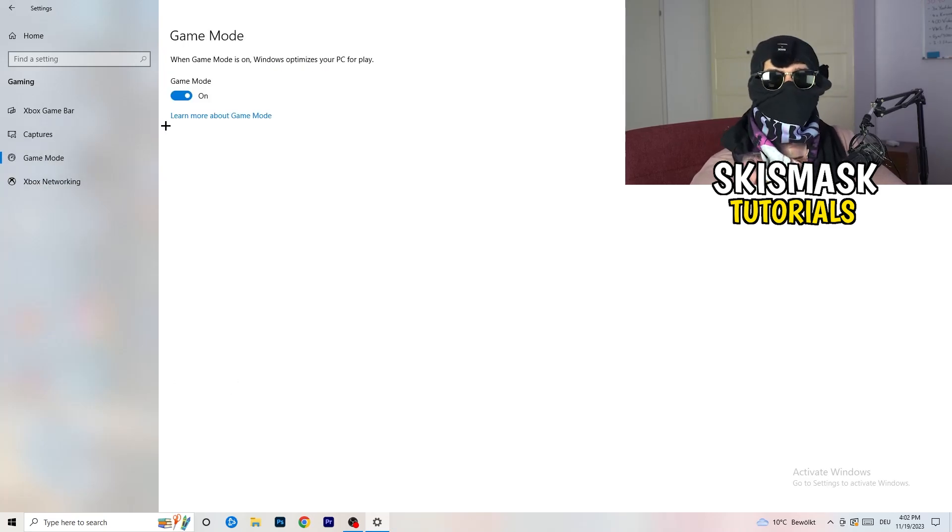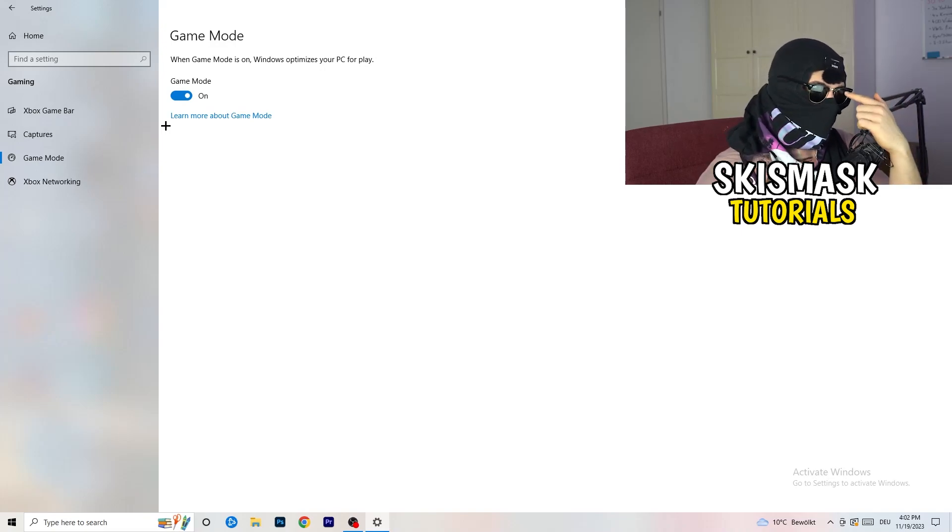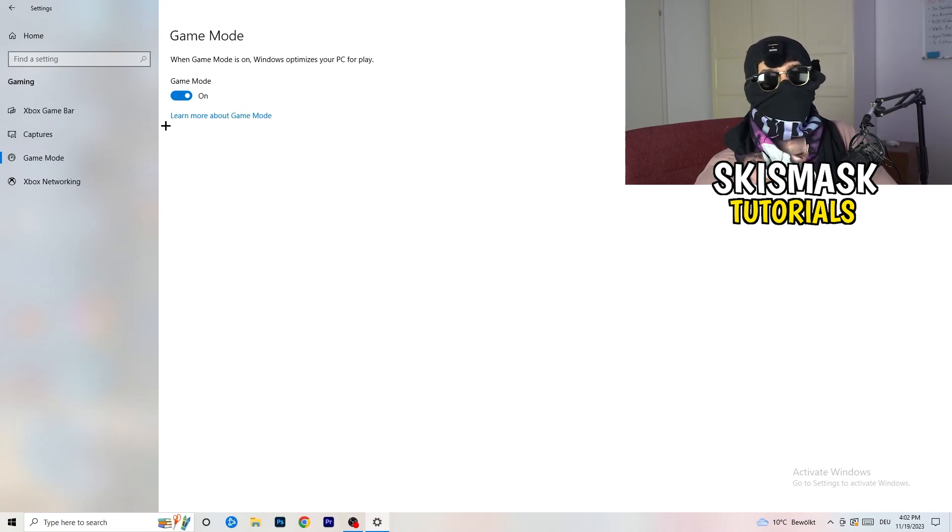Next, go to Game Mode on the left-hand side. This one isn't straightforward — you need to check it for yourself. On my PC it works better with Game Mode on, but on some PCs it won't. Turn it on, check it, turn it off, check it, and stick with whichever option works better for you.